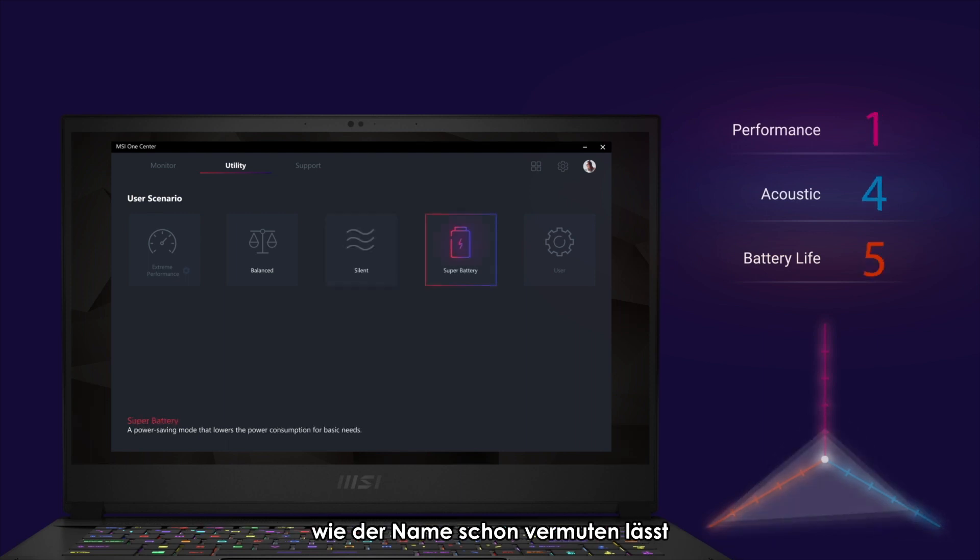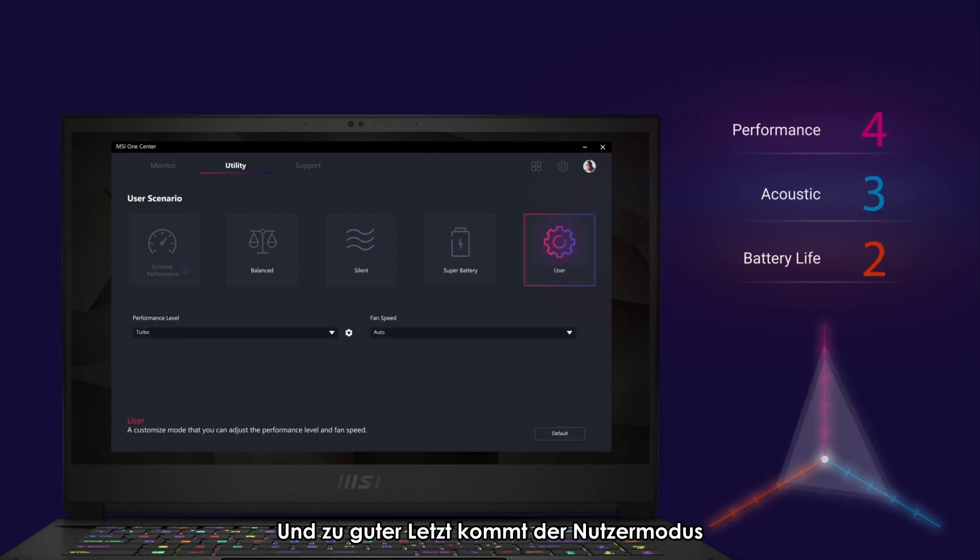Super battery mode, as the name suggests, prioritizes battery life above all other resources. The last one is the user mode, where you can configure your own settings.